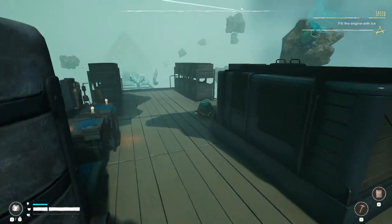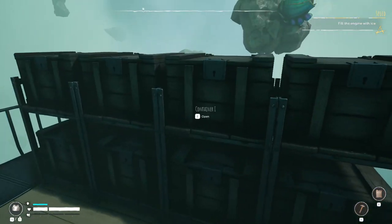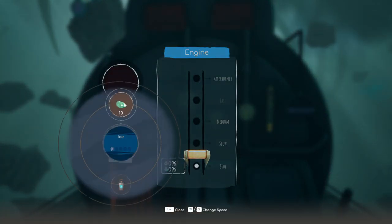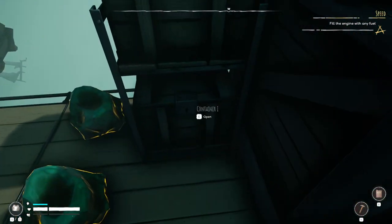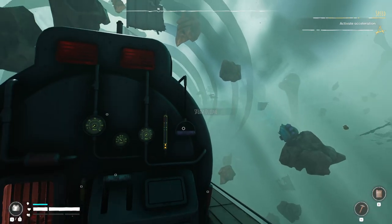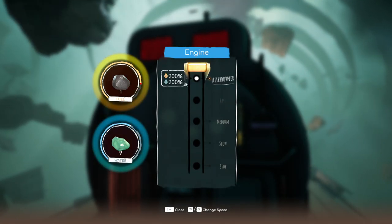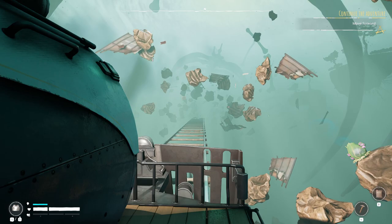I don't have any ice on me. I actually made some crushed ice — where did I put that? There it is. I'll put all 10 in there, and fill the engine with any fuel. Now let's put two coal in there and activate acceleration — in other words, the afterburner. 200 fuel — I have absolutely no idea how fast this is going to go. Definitely cruising, wow.